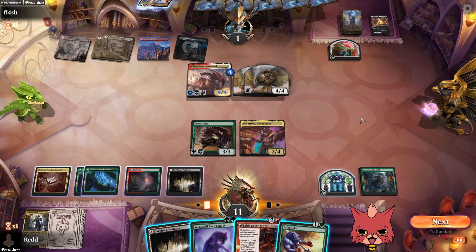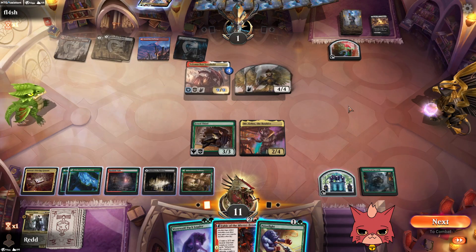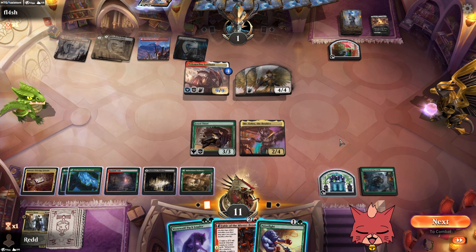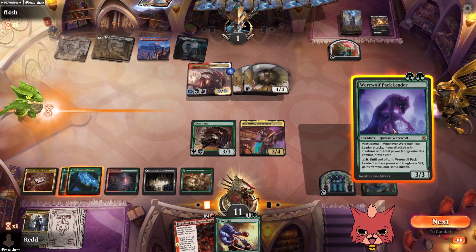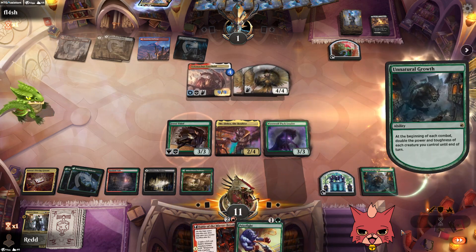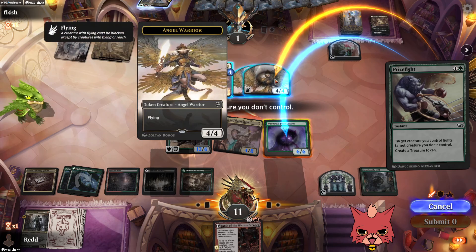We don't have haste, but Prize Fight is pretty good here. Lorehold has indestructible off the call until next turn — how do we get around this? We need to kill one of these first. We get the Jewel Thief down — 5/3 trample — it's not haste but we use Prize Fight. Full swing, double Jewel Thief, and we make one of the angels fight.